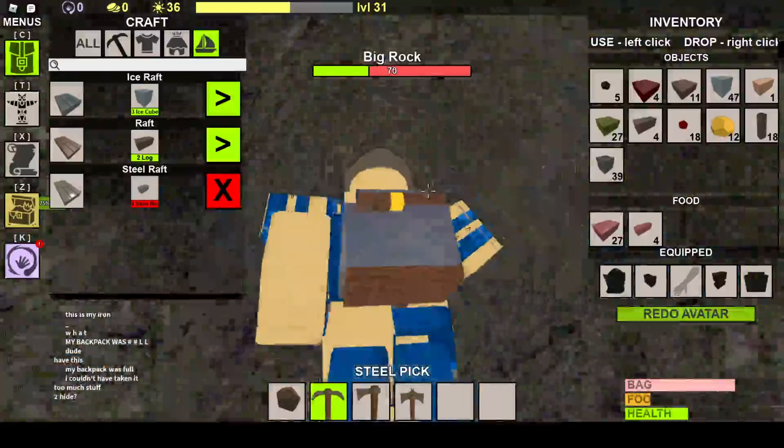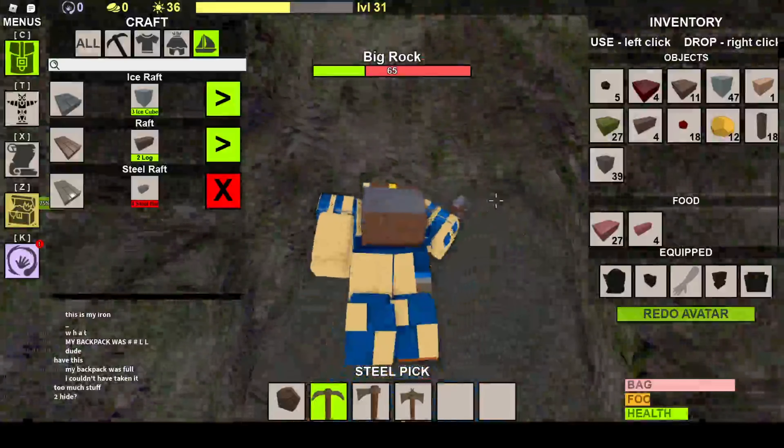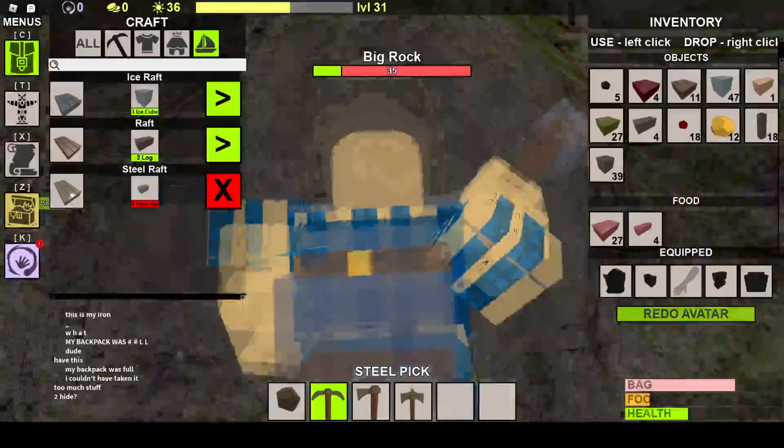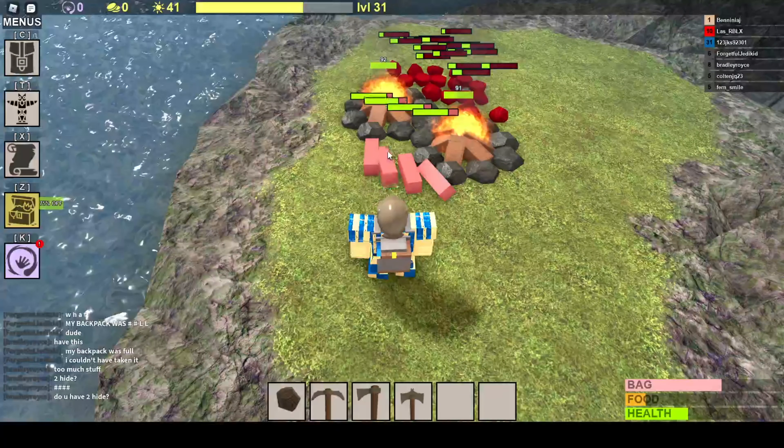So I grinded out 31 levels in the process of getting 18 adderite for fire-eyed and 47 ice, so that I can craft adderite armor and complete this version of Booga Booga. My food — I'm actually about to die over here, so I'm gonna go ahead and cook some food up as well.